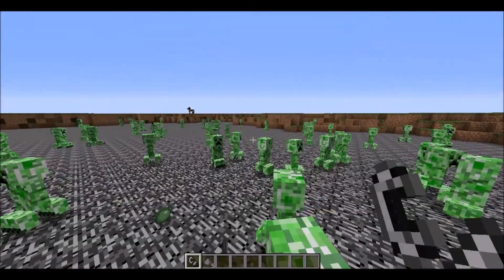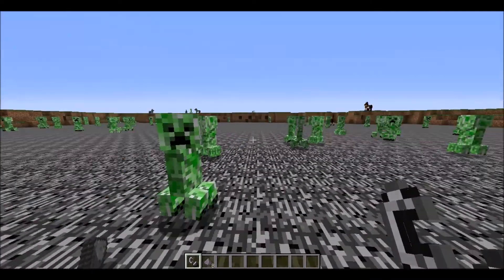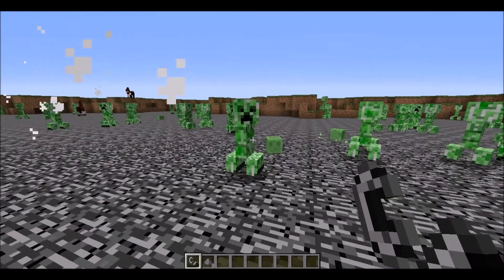I'm gonna share with you something funny, I just found this out. I don't know if this is old or not, but if you right-click a creeper with a flint and steel, it'll blow up just like a piece of TNT.